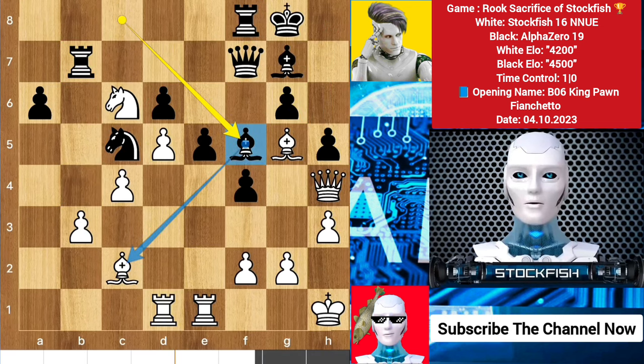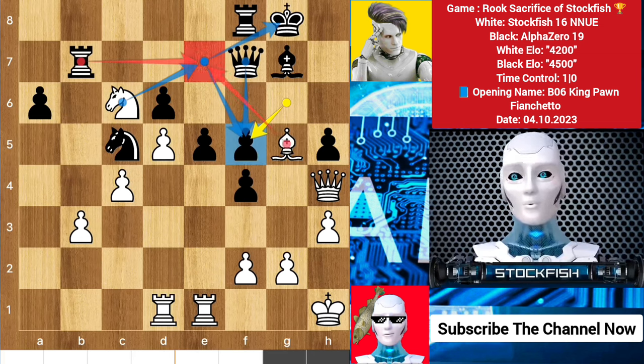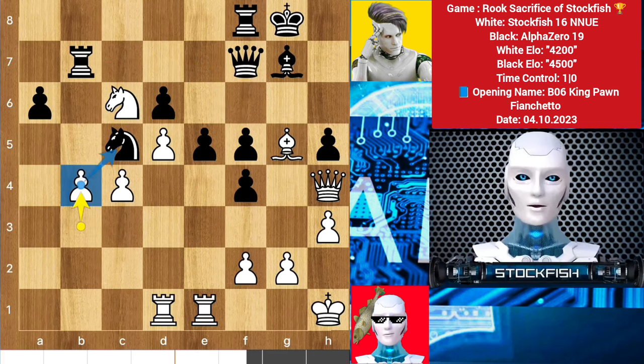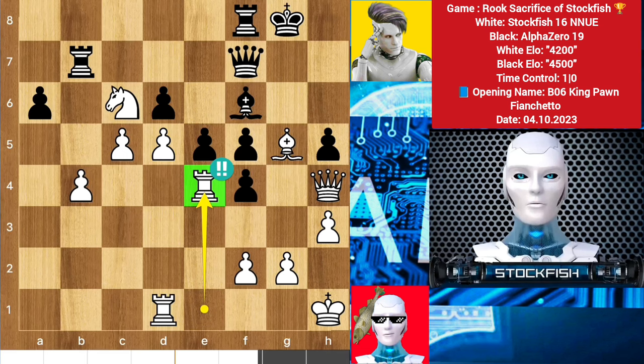We have bishop f5 to block the diagonal, bishop takes bishop, pawn takes — because queen takes bishop wasn't possible because of the knight e7 fork to the king and queen, you would lose the rook. b4 to target it with knight support, knight e4, c5 to make a passed pawn. Bishop f6, and here I decided to sacrifice my rook on e4.